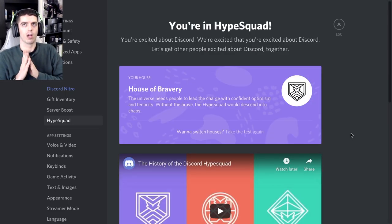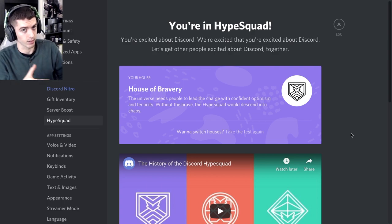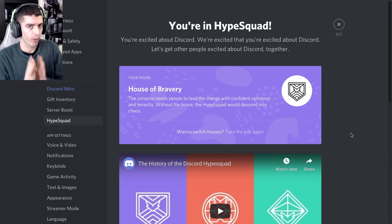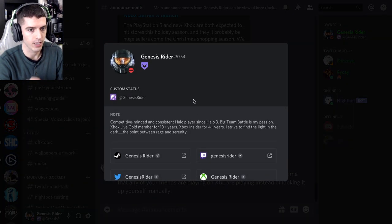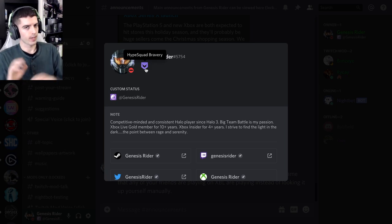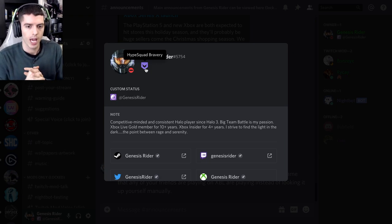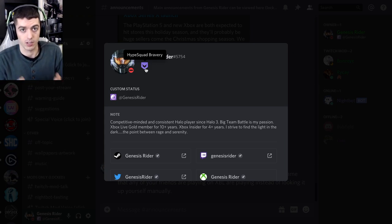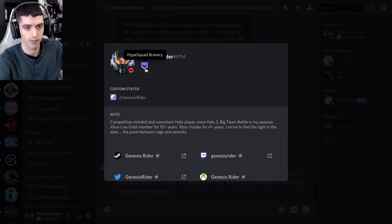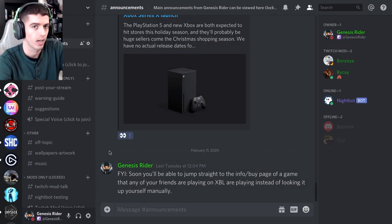Keep in mind that other special badges are mainly given to people who physically attend a Discord event. So don't think that just because someone has one of these Discord HypeSquad badges on their profile — so now I have the Bravery one — that they're someone special or they're a moderator. Moderators have the infinity symbol. They've just gone through and done this quiz, and you can too, for free. There's nothing that you have to do to get this badge besides doing what I've already shown you.